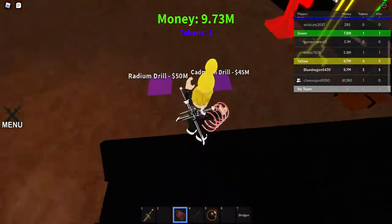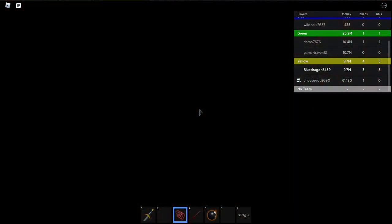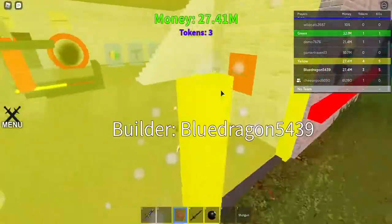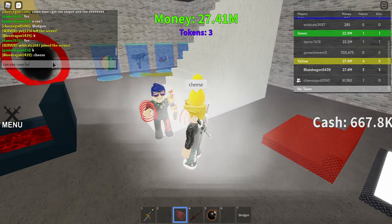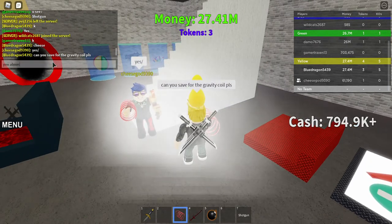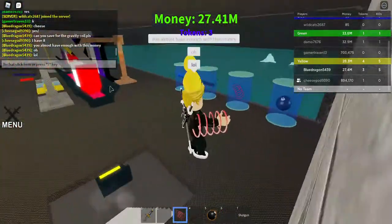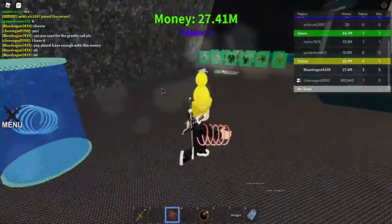The drill that costs the least is the cadmium drill — I'm not sure if I'm saying that right — which is 45 million. He bought the gravity coil, so yeah this is really going to help.